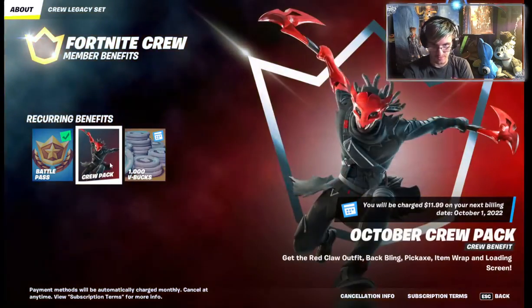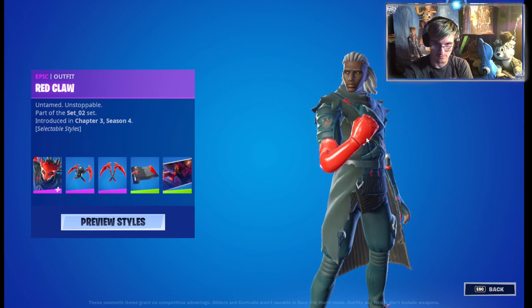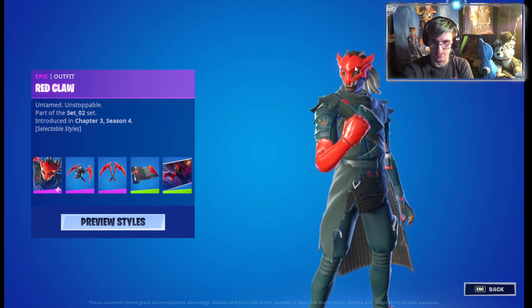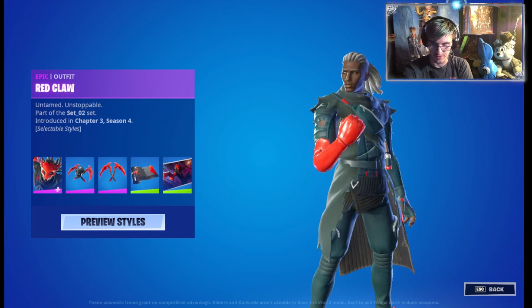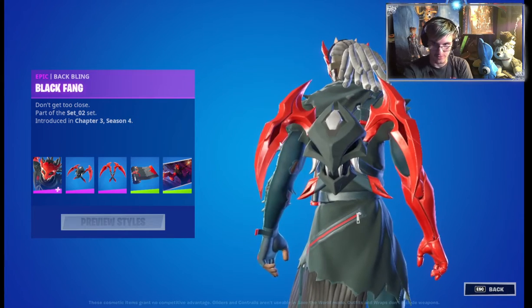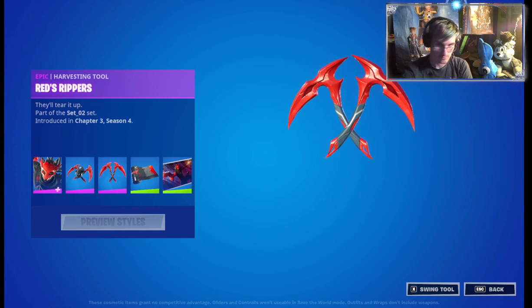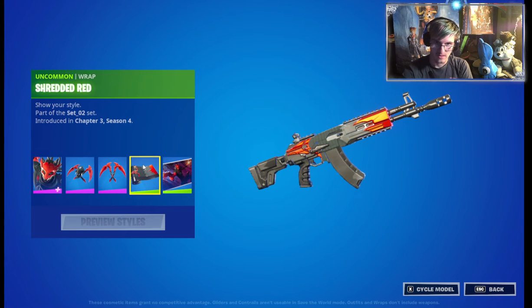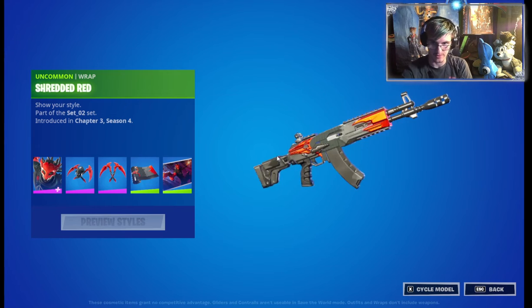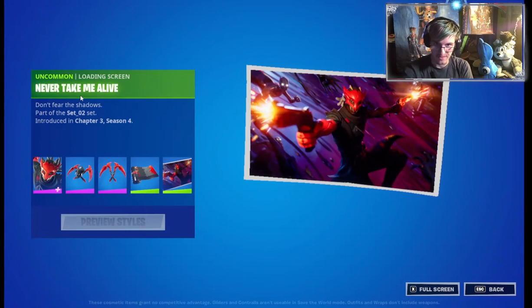We got a new outfit to reveal — this is Red Claw. He has two selectable styles: one with the mask and one without it. He looks like he's wearing a cybernetic arm, which looks pretty cool. He has a back bling called the Black Fang, and it might come with reactivity. We also get the Red Rippers harvesting tool, the Short on Red gun wrap, and his loading screen which says 'Never Take Me Alive' — it all looks pretty cool.